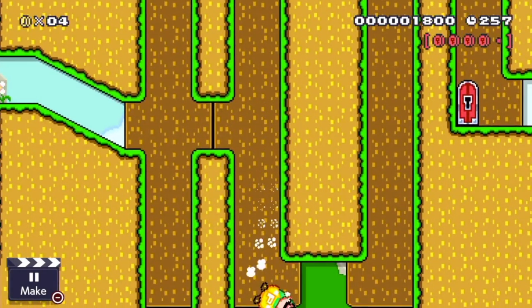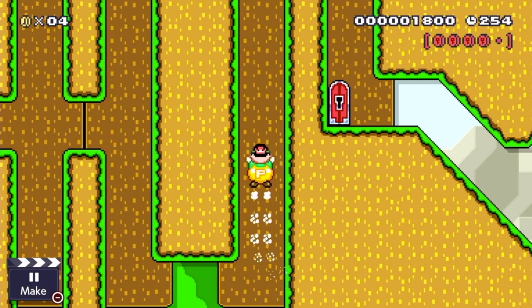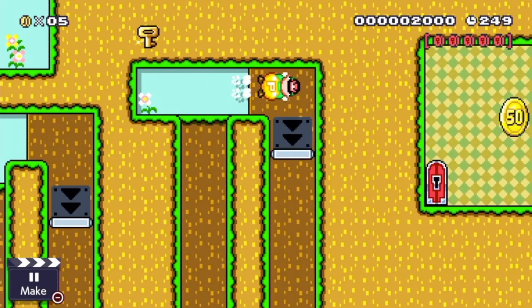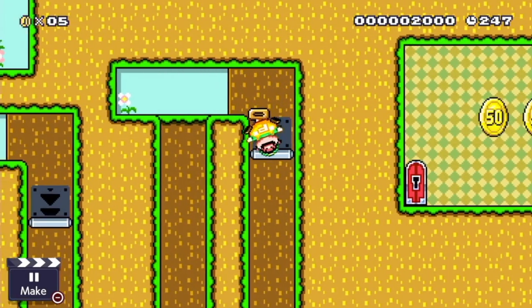Then he has to get the last red coin, and for this he has to go into the pit, but luckily he has the P-Balloon to get up again. Then he gets a key, which he totally doesn't need, because the key only leads to some coins.